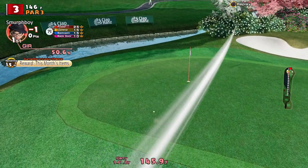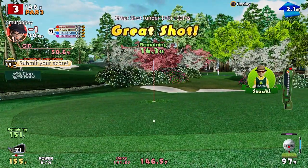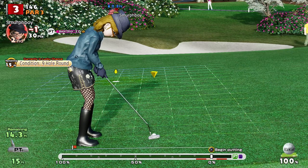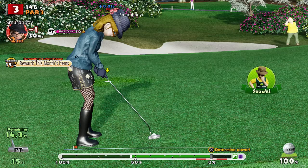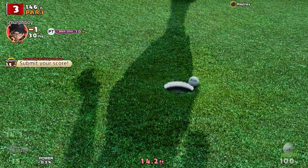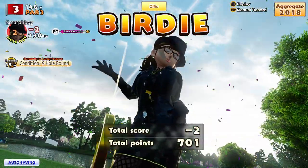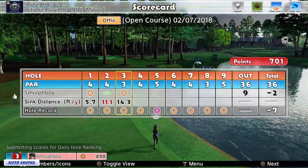Just on the front edge there — yeah, it bounced really left didn't it. Not optimum. We've got a 15 footer, sloping downhill. Putting on glass — the putting skill saves us again. That's two under, that's alright.